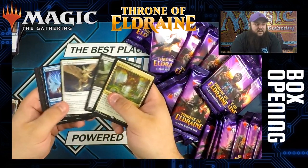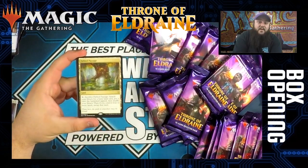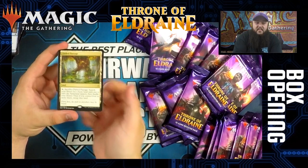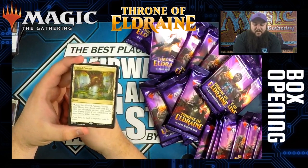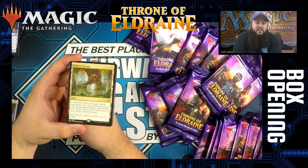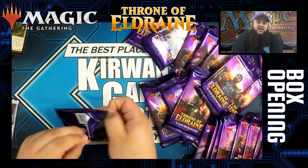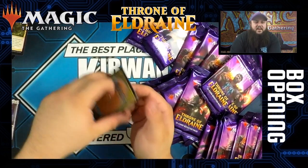Fabled Passage! This is a card that got spoiled very late. Most players thought three-color decks might not be possible, but Fabled Passage makes it possible — it's a way better version of Evolving Wilds. You sacrifice it, search your library for a basic and put it onto the battlefield, then shuffle. If you control four or more lands, it enters untapped. It's a solid card that helps fix in the early game and is very good in the later game when you have four or more lands.